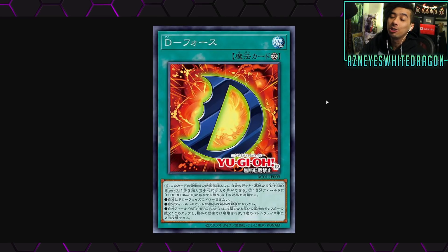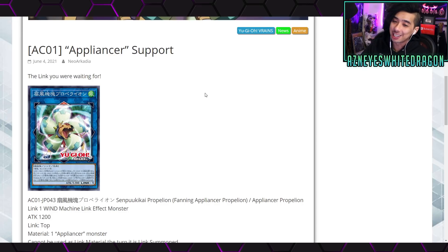But on top of that, the most exciting thing I'm personally excited about is new D-Hero support. Hopefully we get Mally to three as a nice little starter. But anyways, Appliancer support — let's go ahead and check that out.